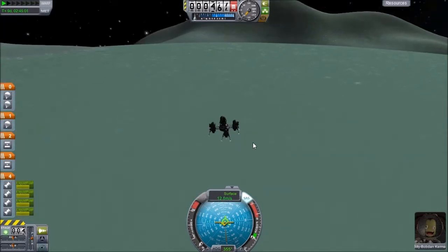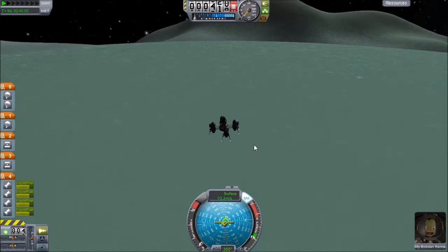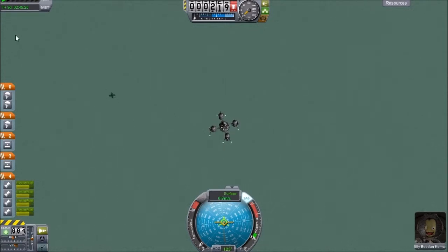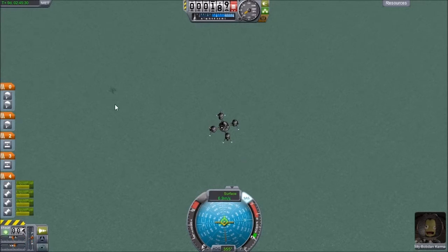Any lights yet? Nope... nope... okay, here's a shadow — so that is a sign. So we want to slow down even further now. Make sure we get our retrograde as much as we can towards exactly away from the surface. Here's our shadow over here.